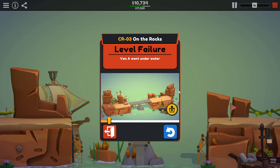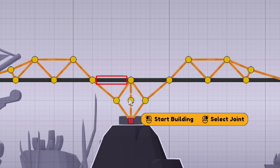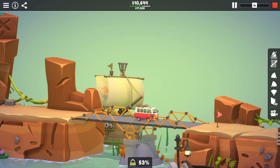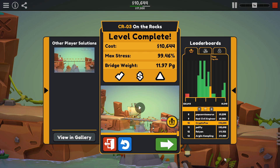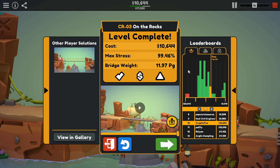We almost made it across — it was close. Where did it break? The roadway. So we need maybe just a little bit more support here. This little center pole is probably not doing a lot. Maybe we can brace it this way. Hey, we did it! Look at that. $10,644. 99.46% stress — we got half a percent to work with here, people. We can manage it. We could probably get it a little bit cheaper.